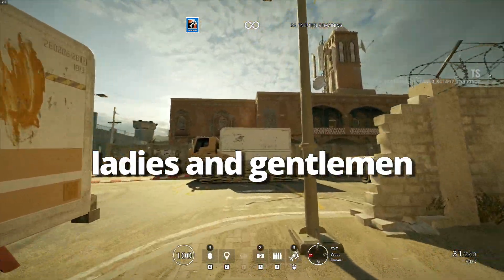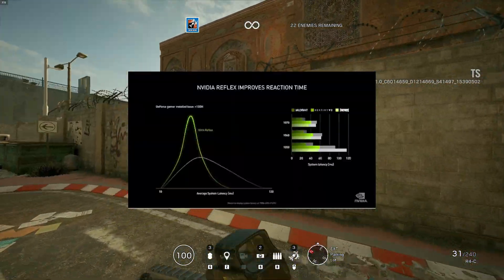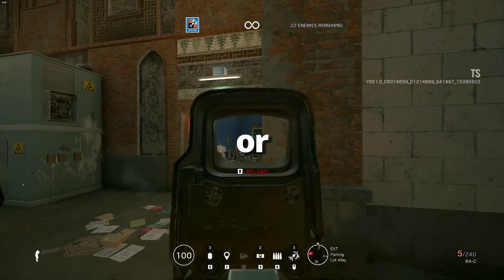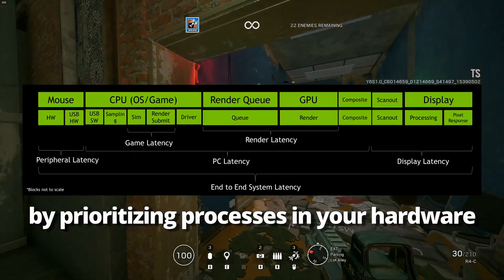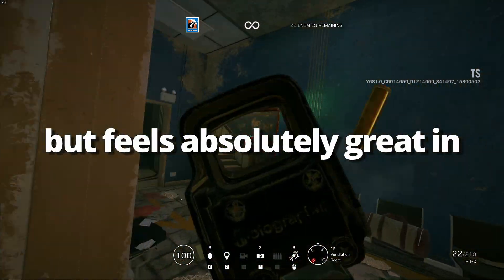Hey, what is up ladies and gentlemen, Skyjinger here and today I'm going to be showing you Nvidia Reflex and Reflex with Boost in Rainbow Six Siege. If you've played titles like Valorant or Call of Duty, you probably already know what Nvidia Reflex is, but if you don't, what it does is it decreases input delay by prioritizing processes in your hardware. It does drop some frames but feels absolutely great in gameplay.